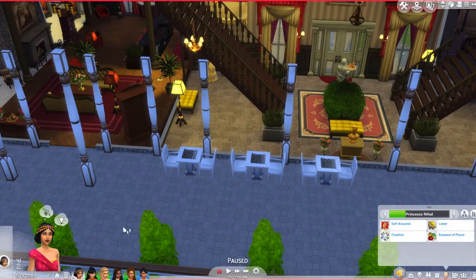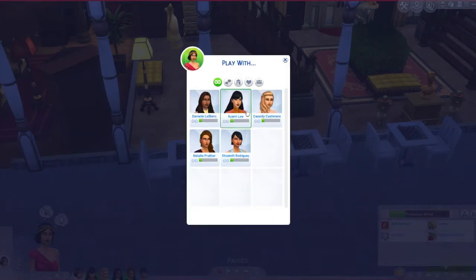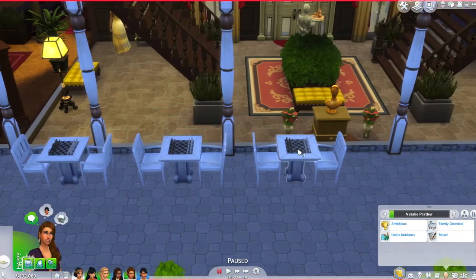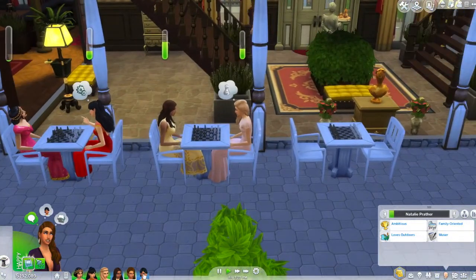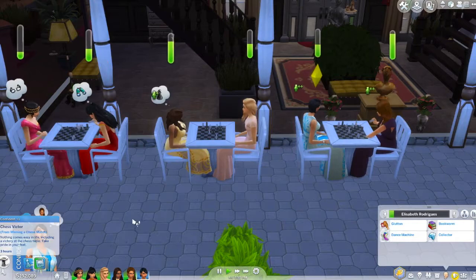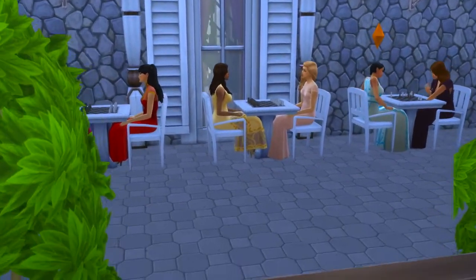You're supposed to have six girls - but now we have seven! I don't even know, guys. Let's go ahead and start all over. Princess Nihal is number one, so these two are gonna go play, and these two are gonna play. Okay, we are officially starting the game now. Look at all these skills going up - it's crazy. All these princesses under one roof and they somehow managed to get along.